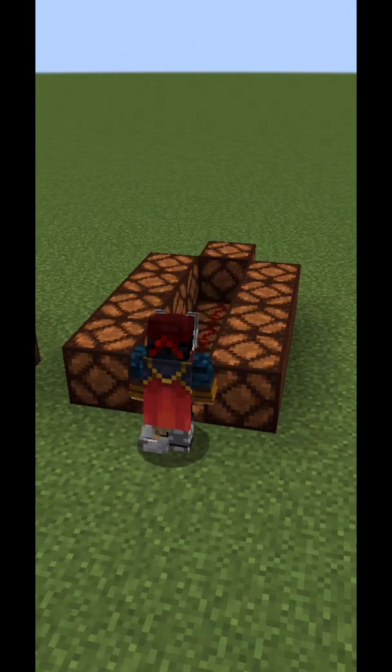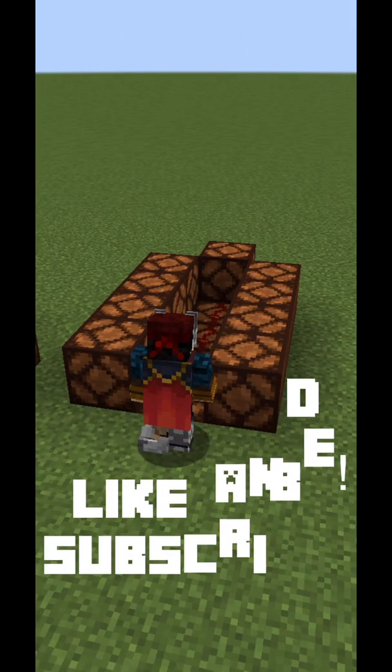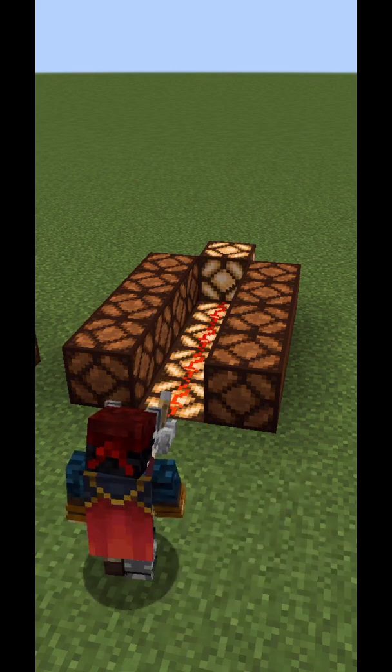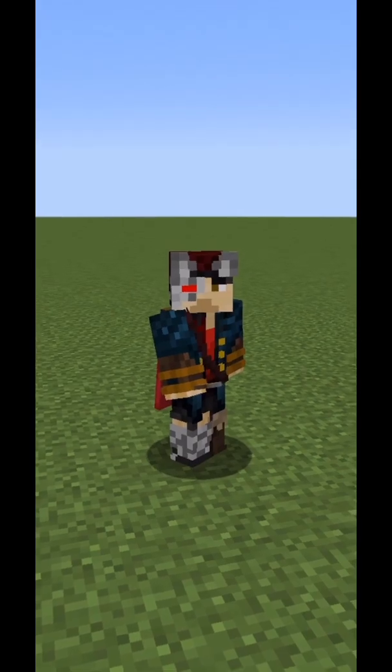When you connect multiple pieces of Redstone together, they form a line, which will only power the blocks below them, or the blocks that they directly connect to. See you in the next Redstone Minute.